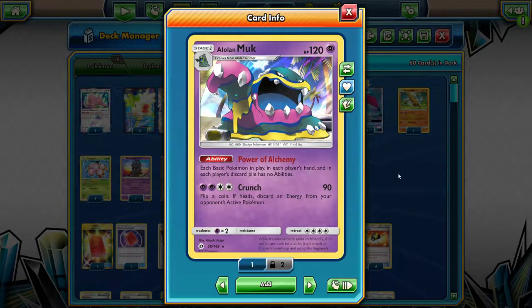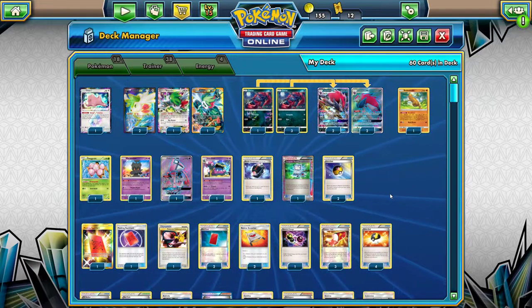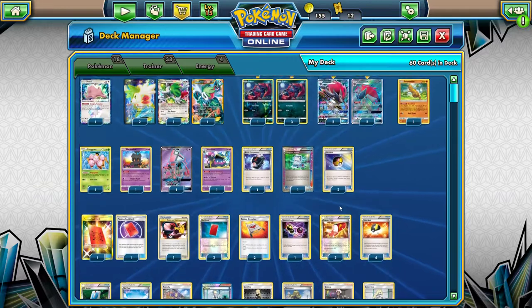Why Alolan Muk? Alolan Muk lets you shut off Zoroark's abilities from your opponent, as well as copy Exeggcute's Propagate ability from your opponent's discard pile. It's very important to shut off those Zoroark abilities mainly. You can also shut off Shaymin EX and Shaymin GX abilities from your opponent. That also helps with locking your opponent down more than just the combo.